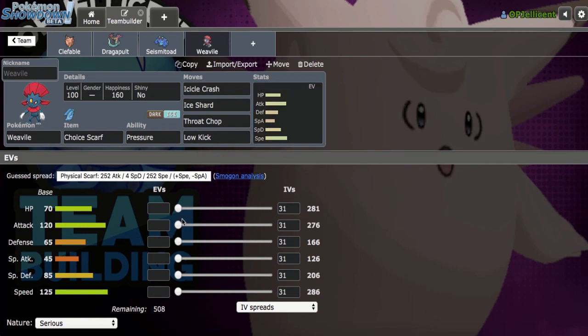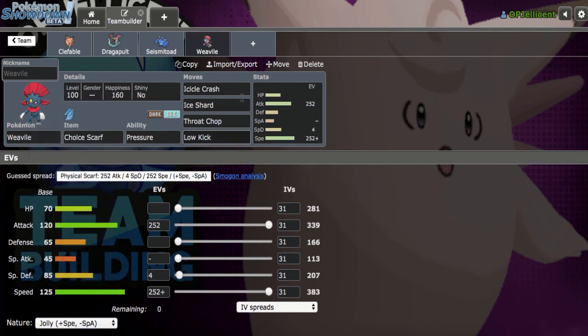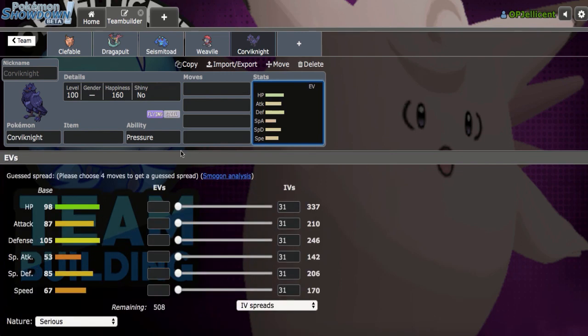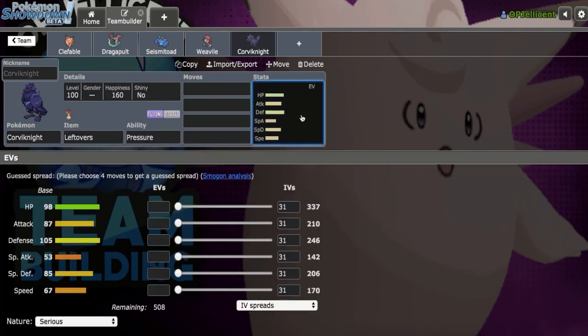Let's do it with max Attack. With Choice Scarf Weavile, I basically have to run Corviknight alongside it because I need a Defogger and Momentum on the team. Bulky Corviknight or bulky Mandibuzz are kind of necessities, and I don't want to double up on Dark-types, so I'm going to go ahead and run Corviknight with Leftovers. I think I'm going to run a very bulky set instead of the fast variant. Smogon recommends 76 Defense with a plus Defense nature, minus Special Attack, max HP, and 180 in Special Defense. Actually, the slower U-Turn could be better, so I'll stick with minus Special Attack.